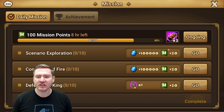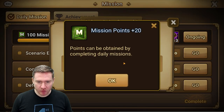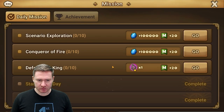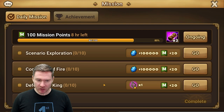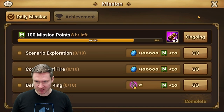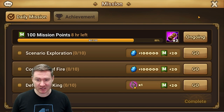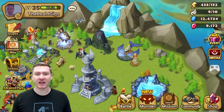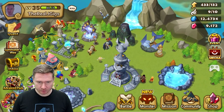You don't have to do everything on the list either. You just have to accumulate 100 points. It tells you how many points you're getting. If I do any one of these, I'm done for the day. I don't have to do all three. So just go through, do your dailies every day. You can get them done really quickly. It's very easy to do and more important than ever to do them.